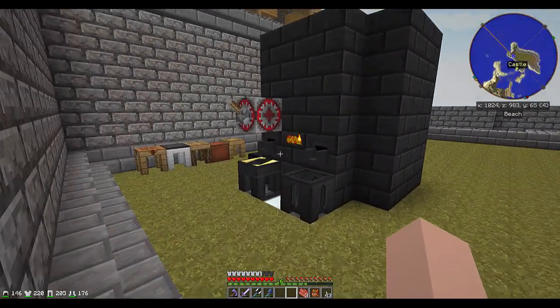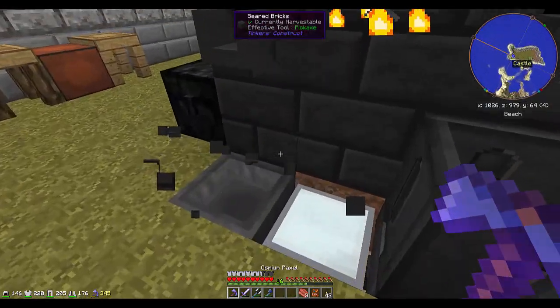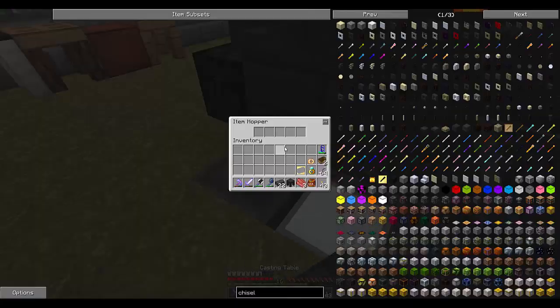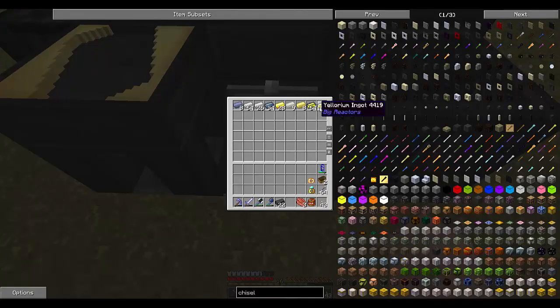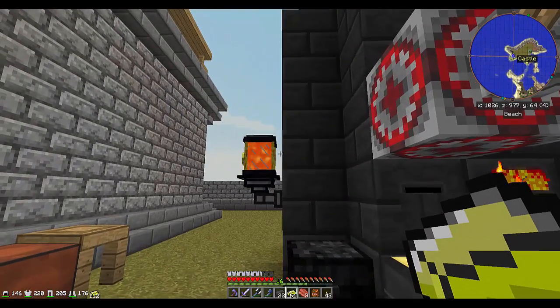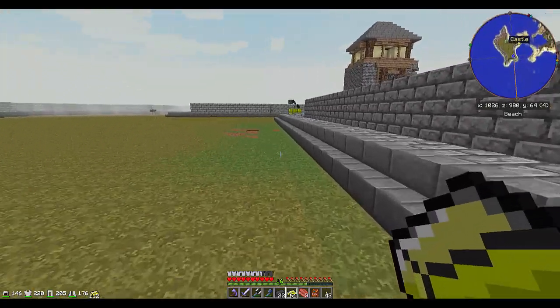This smeltery is still over here in the corner for now. Let's go ahead and break that because we just have a little bit left. We threw some cobblestone in here earlier with some seared bricks — that's fine. This is what we were smelting up at the end of our last recording and we've got nothing left in the smeltery. Our lava tank is working and we do have all of our casts, so things are going pretty well.